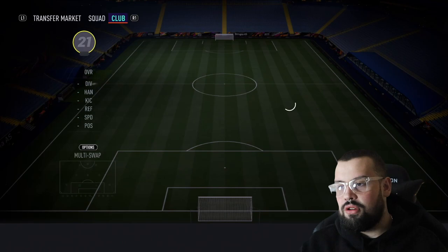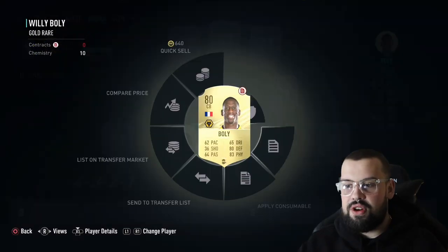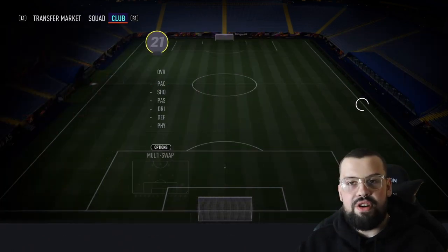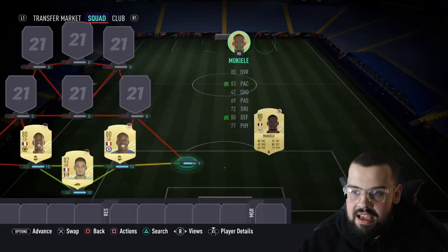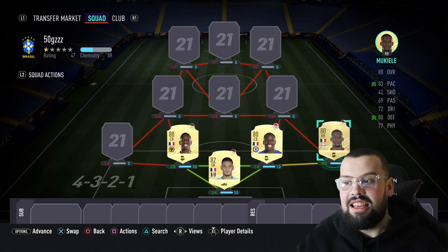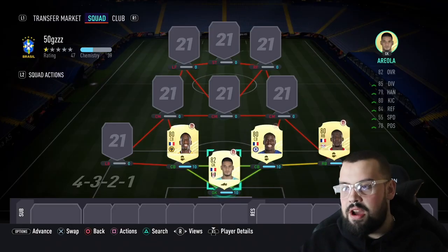At center back we've gone for Foley — solid defender. We've chucked a Shadow on him to increase his pace and defending stats. His partner is Kurt Zuma. At right back we have Mukiele — fantastic right back, very fast, very aggressive, can defend and attack. He's got two assists in seven games — standard 80-rated right back, you can't complain, and he's affordable.